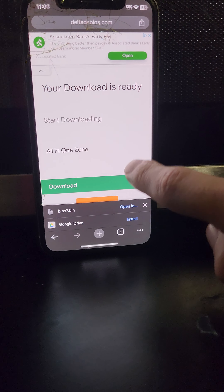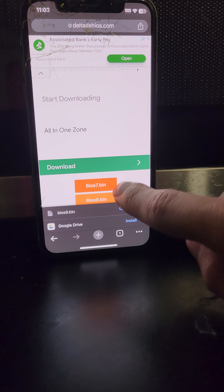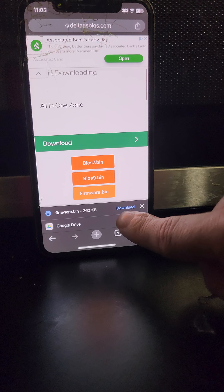Come down here, see your BIOS 7 — we're gonna download that. We're gonna stop that, then download BIOS 9 and firmware. Now that we've got them all downloaded, come over here to Delta. It's required for our BIOS 7 bin.